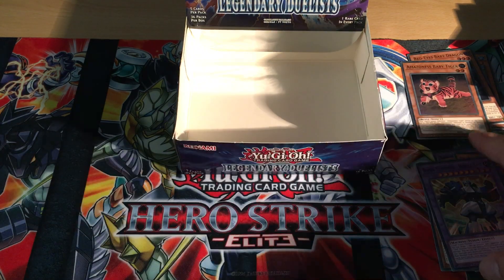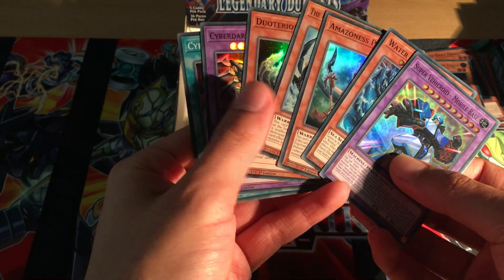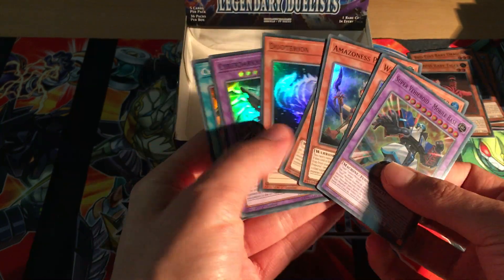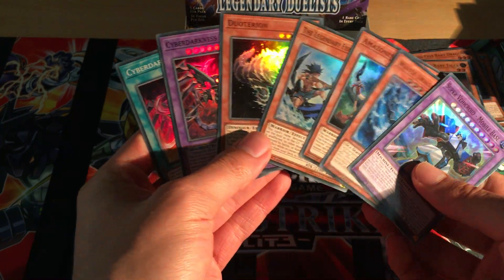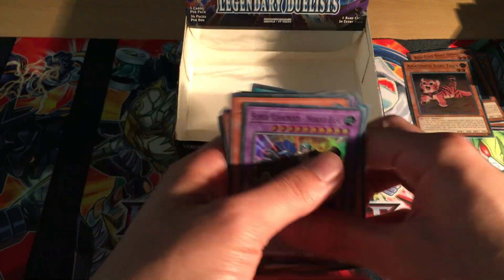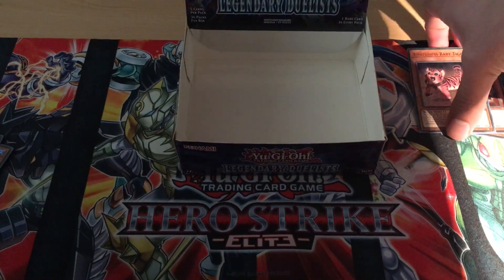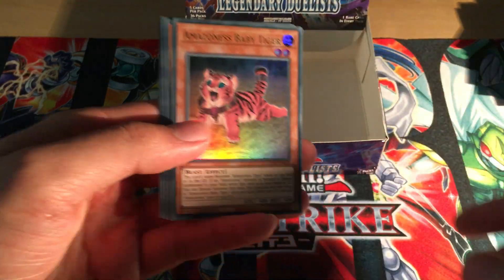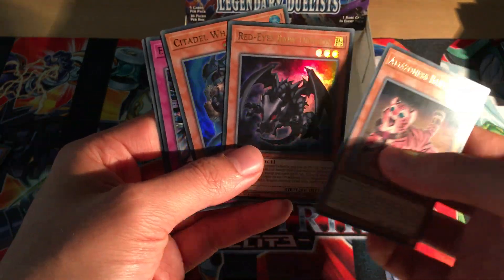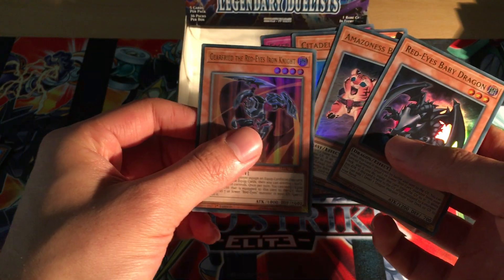There were seven supers total, and I think we got all the supers in the set - no repeats, so a complete set of supers, which is pretty cool. We got five of the ultras, but unfortunately missed the two I really wanted - mainly the Red-Eyes Slash Dragon - though Red-Eyes Baby Dragon and Gear Freed the Red-Eyes Iron Knight are cool.